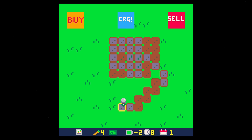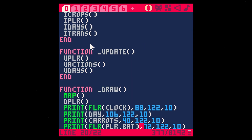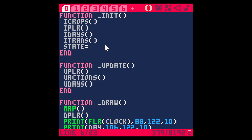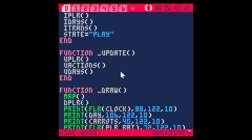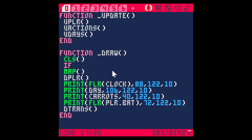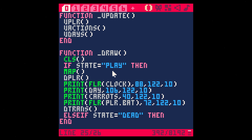We don't actually have the game over set up yet, so let's do that. The easiest way to do this is with a state machine, which is just a fancy way of wrapping everything in an if. We'll just say state equals play to start out with — this is just a string variable. Let's clear the screen, and then say if state equals play, then we do all the rest of this, else if state equals dead.